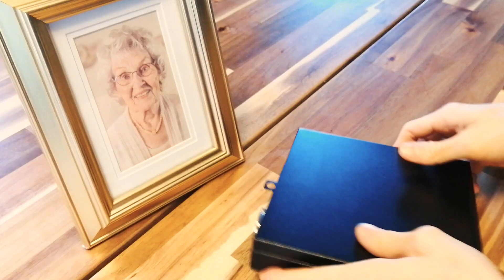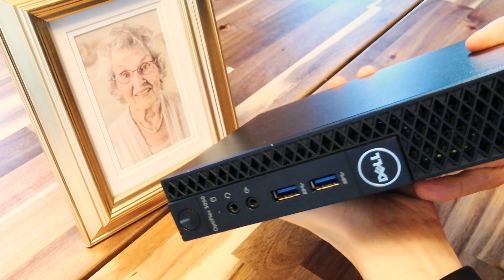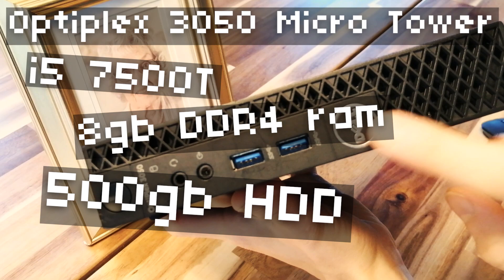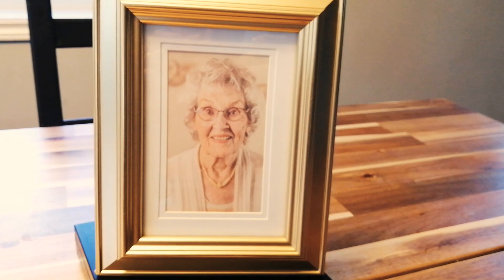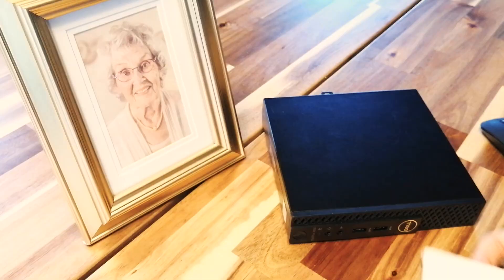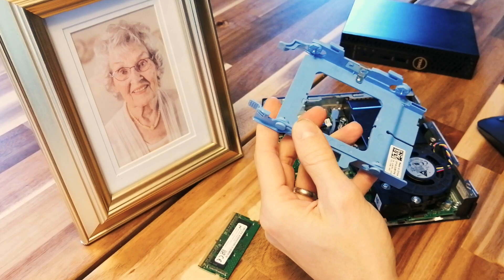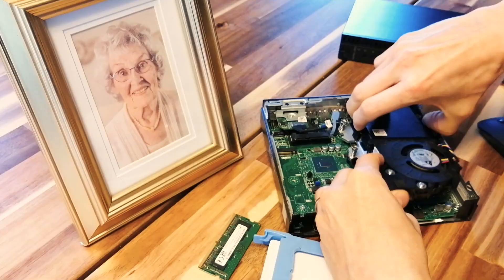Let's see what we have here. This is a Dell Optiplex 3050 micro tower, with an i5-7500T processor, 8GB of DDR4 memory, and an old mechanical hard drive. It's nice and small — it feels more like a little game console than a PC. I have a USB Xbox controller that I'm hoping will work well. I'll be swapping out the mechanical drive for an SSD, and tossing in another 8GB of memory that I stole from an old laptop.